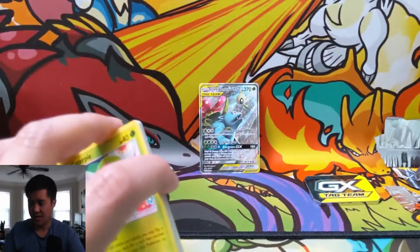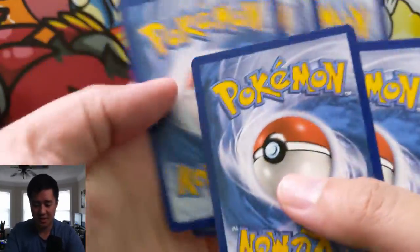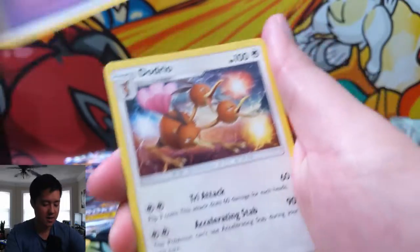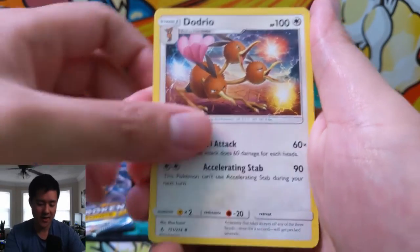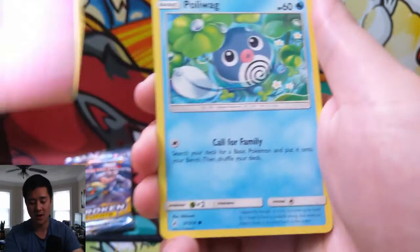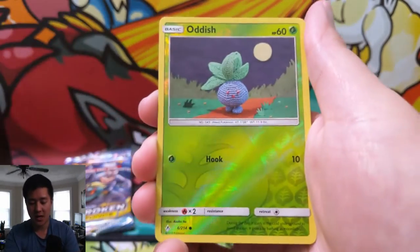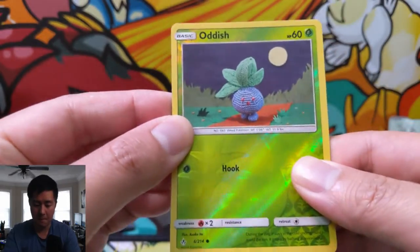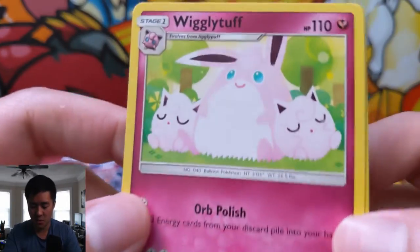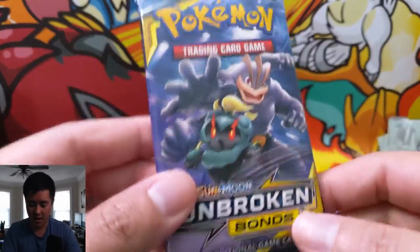The Reshizard is just so strong — such a threat in the meta right now, and obviously it's a huge collector's piece, especially that rainbow rare, so it's a real jackpot. We have Drowzee, Oddish for the reverse — and boom, just the Wigglytuff and a couple Jigglypuff. On to our last pack of Unbroken Bonds.